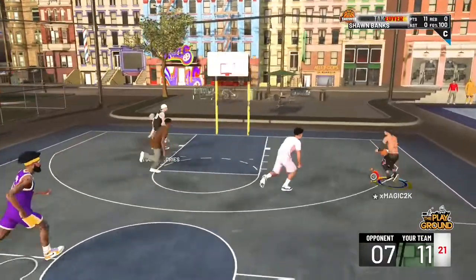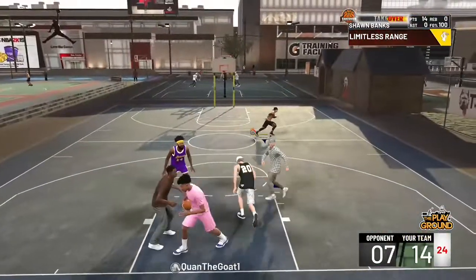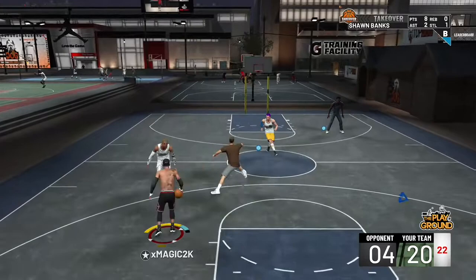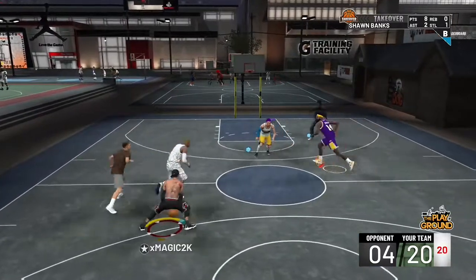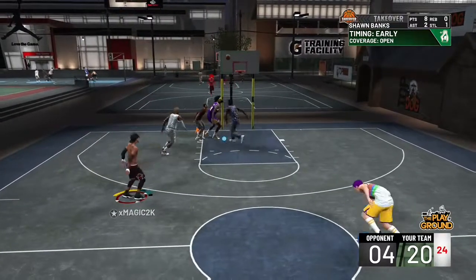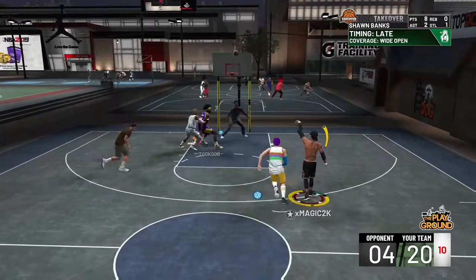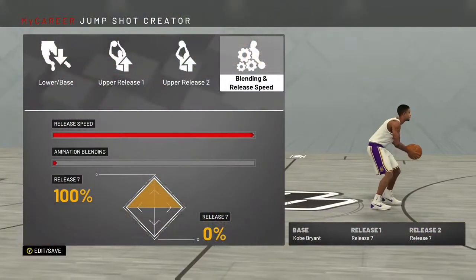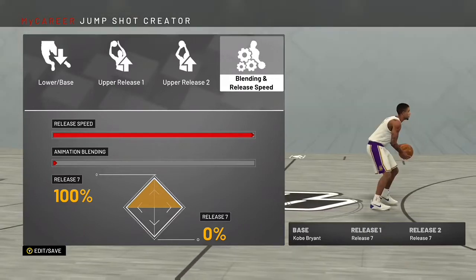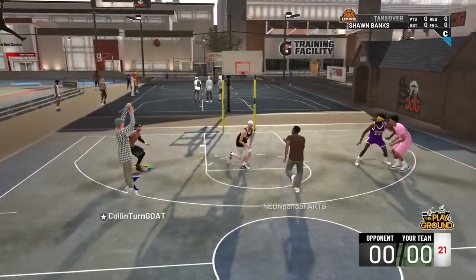I dropped a nice full gameplay so you can see I'm not just clipping shots from good games. I'm actually hitting with this jump shot, not missing — I'm only missing like maybe one shot. It's not a perfect jump shot, as you can see I just missed that shot hitting full whites. So it's Kobe Bryant release 7, release 7, 100 on everything — the shot is great.